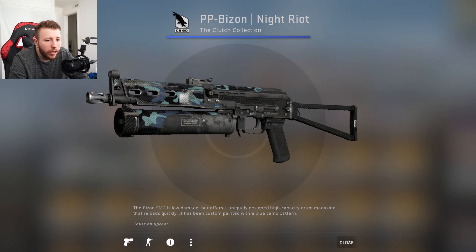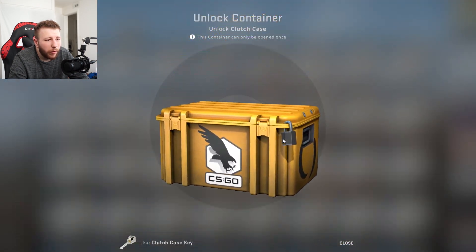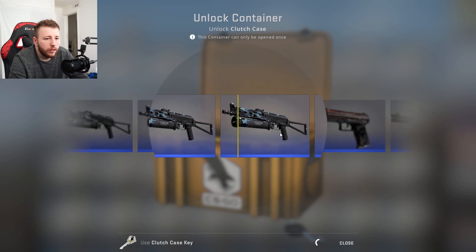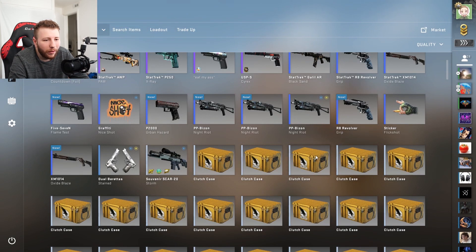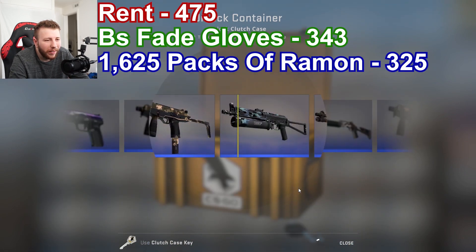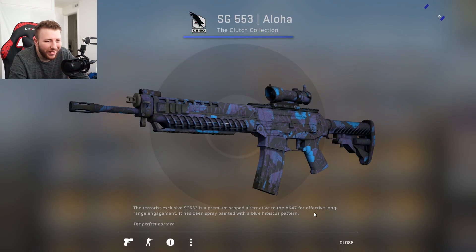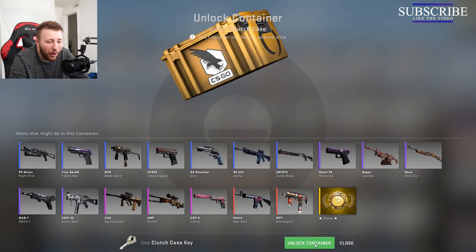Got another Bison. I actually kind of want the Bison factory new stat track just because I don't feel like buying one — I actually kind of like it. It doesn't look bad in my opinion. But just think about all this stuff I could have bought with $325 or $335.50. And look what I'm doing — making a stupid video to prove to you it's probably not worth doing this.